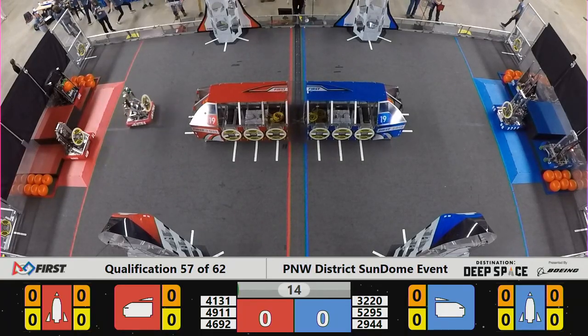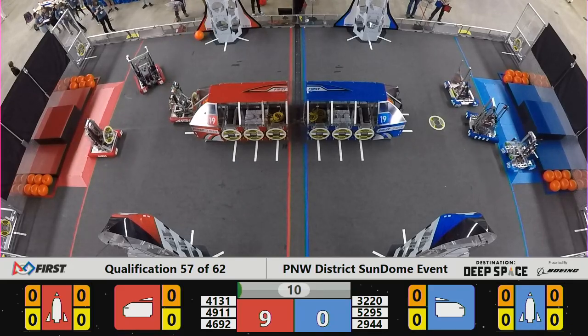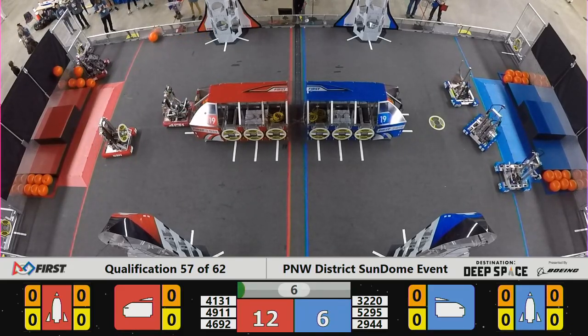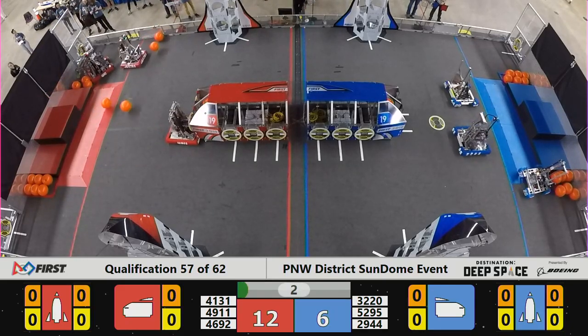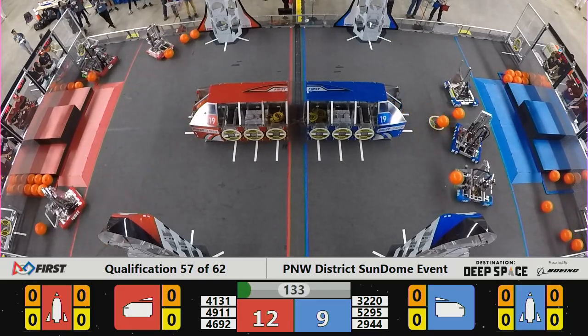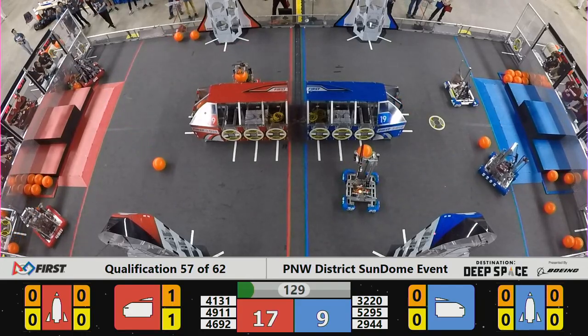Go! Away we go, launching off the platforms here. We got a level 2 jump from Red Alliance. That's the 4692 machine, Metal Mallards, sitting around 3rd on leaderboards. So far they want to defend that position and stay in that top 8. We're going into our full visibility period here for these next 2 minutes and 15 seconds.